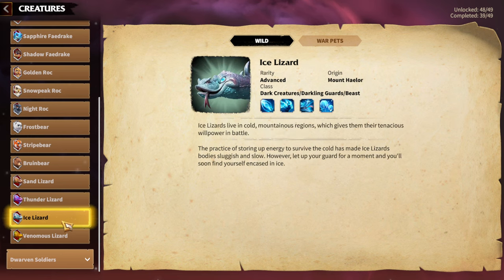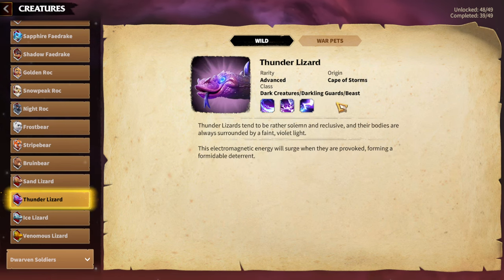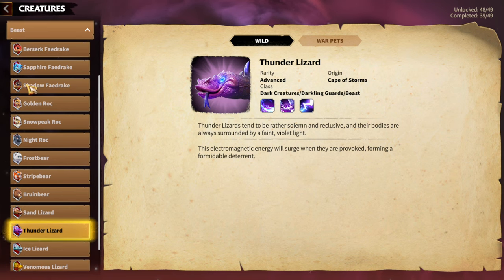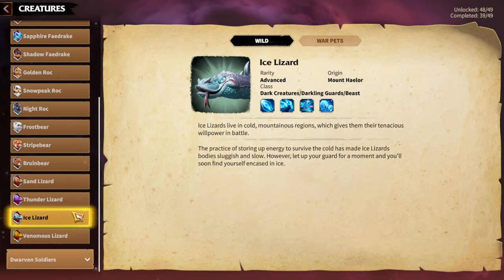Sand Lizard and Ice Lizard — I'm going to speak about them together simply because I think they are the worst Warpeds in Call of Dragons. Both are Magic Warpeds, and in terms of synergies there aren't many between their skills and hero pairs. Simply put: if you don't have Sapphire Fade Rake or Shadow Fade Rake, you can use Sand Lizard. Ice Lizard can have some synergy with Waldir and Wellyn, but that's about it.